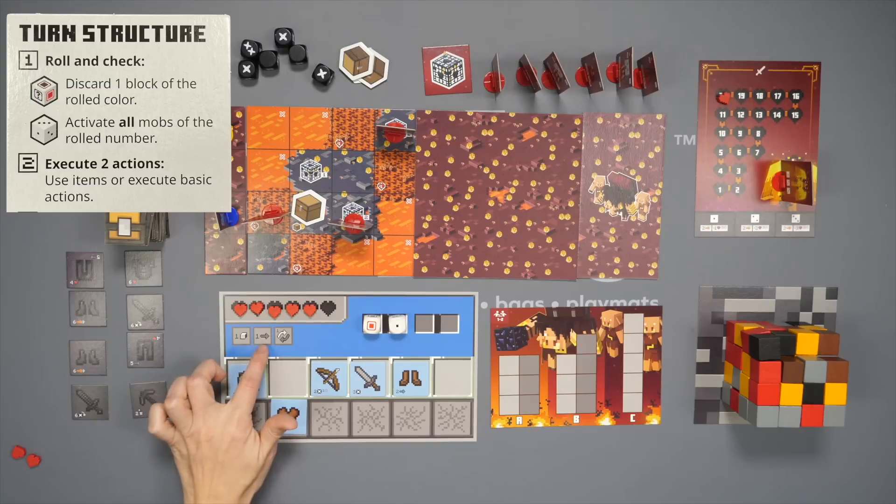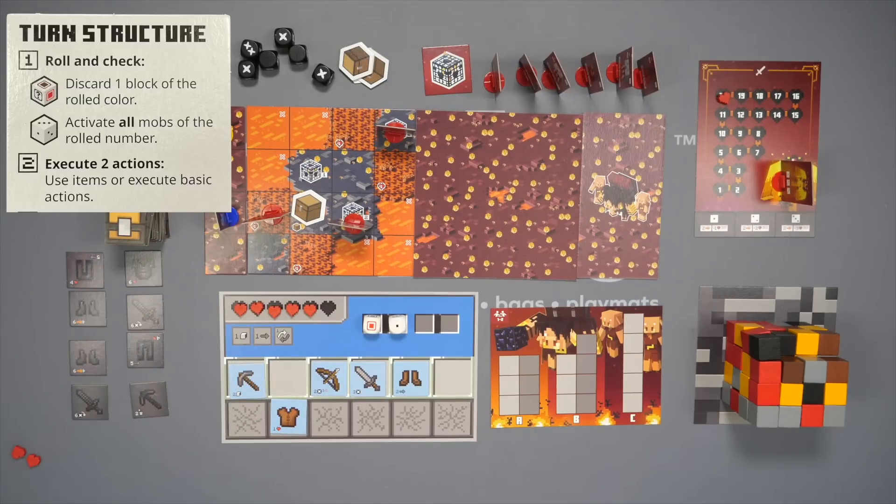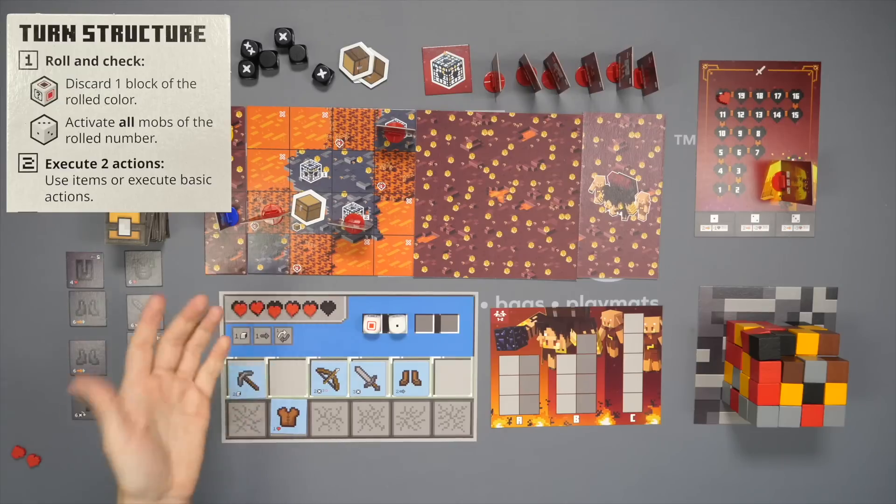The other action you can take is move one space — you have to move orthogonally, obstacles block you, and some of them cost health so you lose health just by going on them.